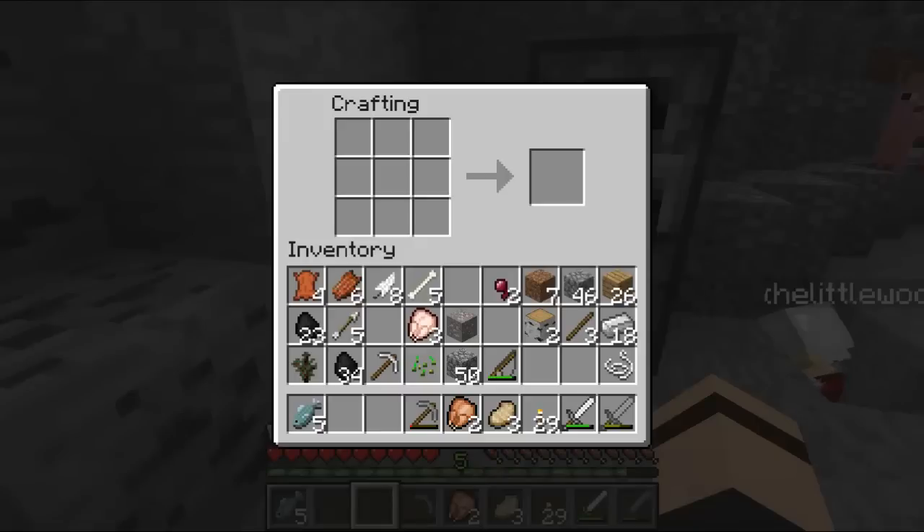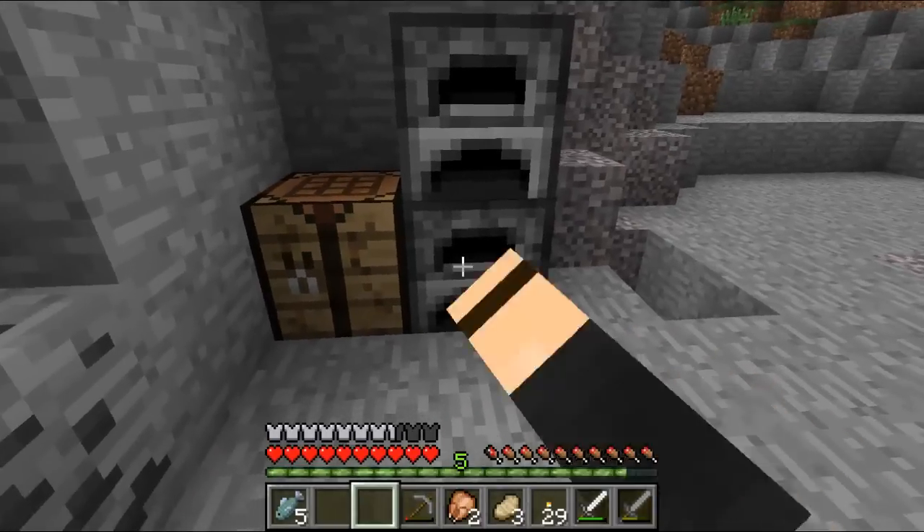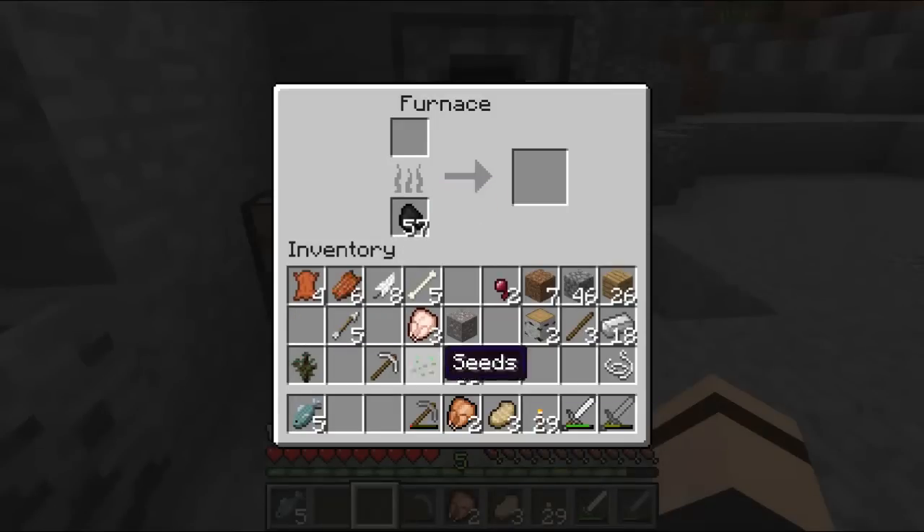Oh my god, this place is awesome. We couldn't find a better home spot. No way. I think we could probably multi-level this as well if we did the floor, like one, two, three, four? Yeah, if we made it four tall we could, and then we could have like balconies or something over the top. Oh, it's gonna be epic. Okay, I'm excited for this.